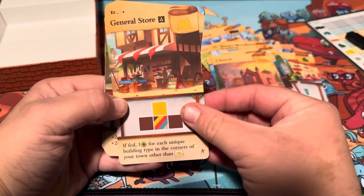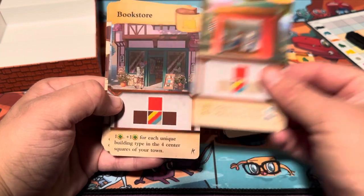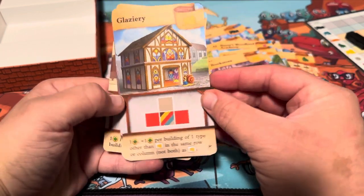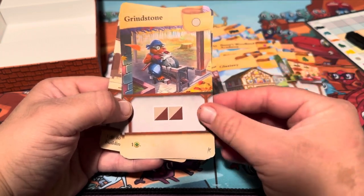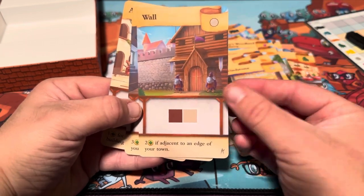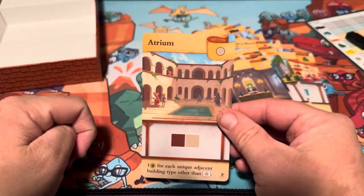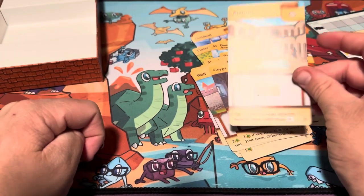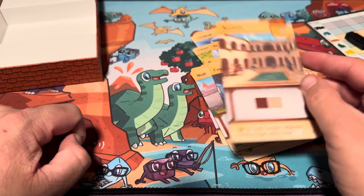And then we've got a General Store, Barbershop, Bookstore, a Glazery — hmm, interesting — a Grind House, a Wall, a Crypt, and an Atrium. I think that's the biggest one. Yeah, cool.